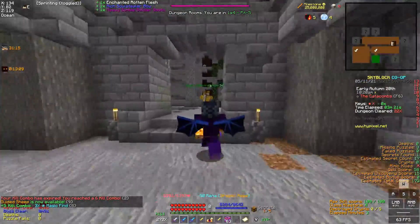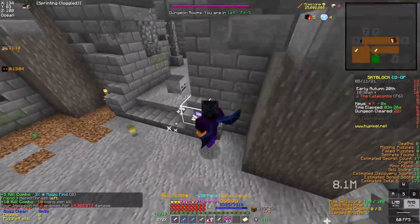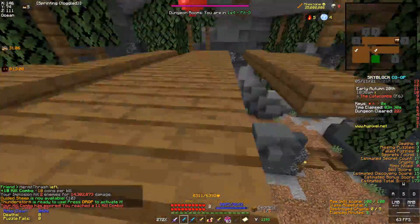And it only costs 50 mana — I'm never going to run out of mana with the AOTD ability. With the Hyperion, if you spam it, you're going to immediately lose a decent chunk of mana.